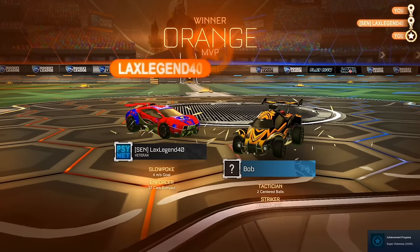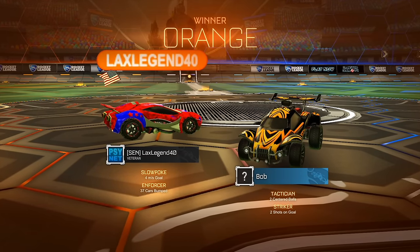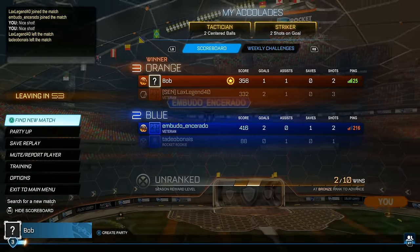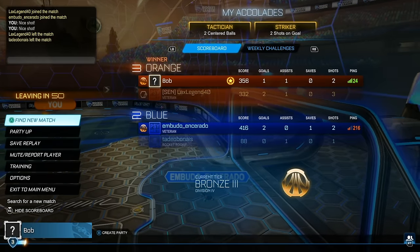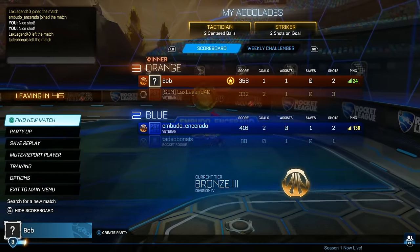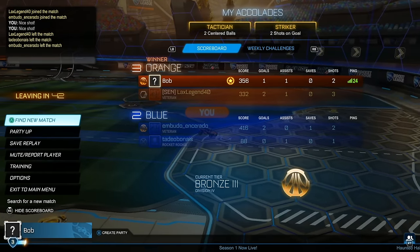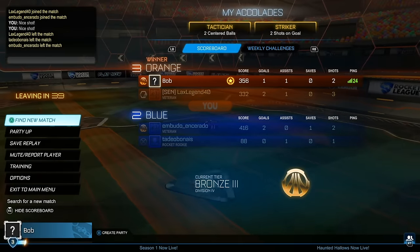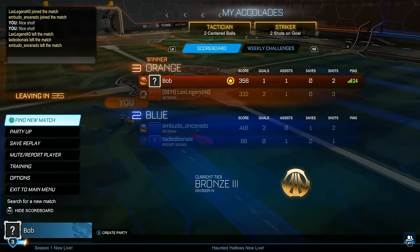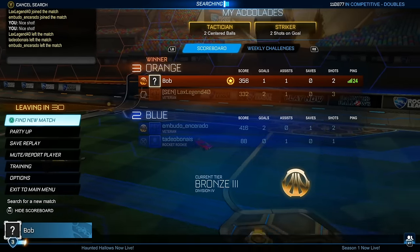It does give the opponent a shot opportunity but we get the win and hopefully a little bit closer to Silver 1. A few centered balls, few shots — I didn't mean to score that first one. My teammate was Silver 1, so that's about the rank we're aiming for in this episode. He was pretty fast but not really aware of his teammates. One thing you really want to learn is while solo queuing, watch out for where your teammate is going to be and use your right analog stick to look around the field.